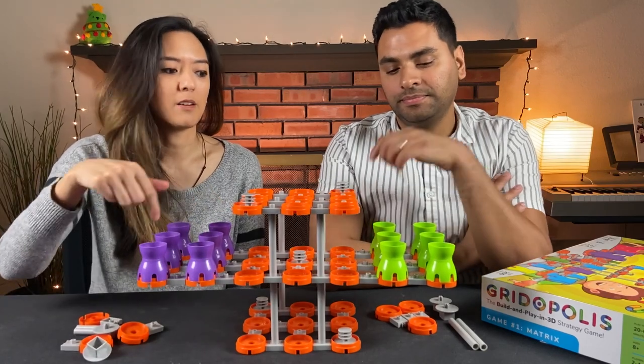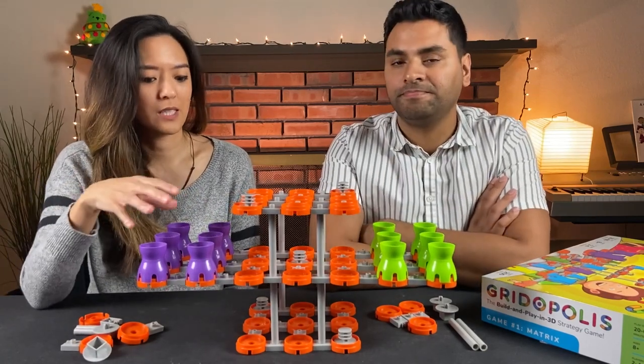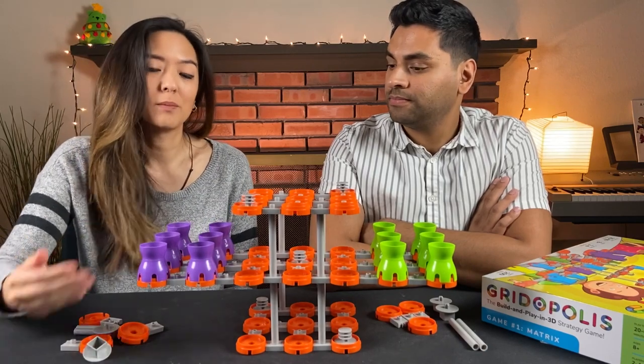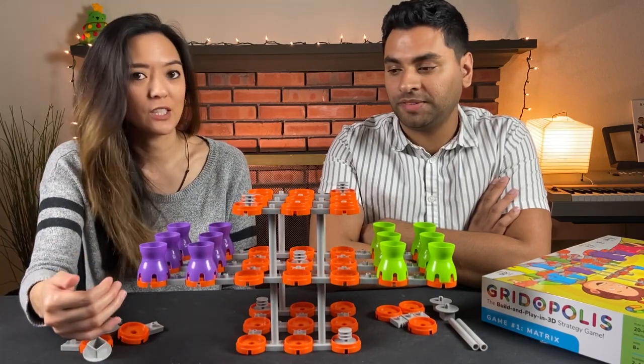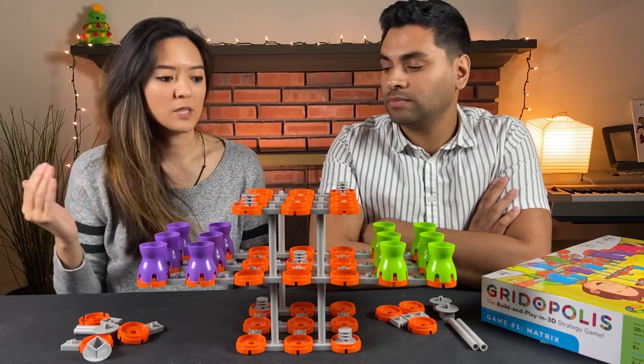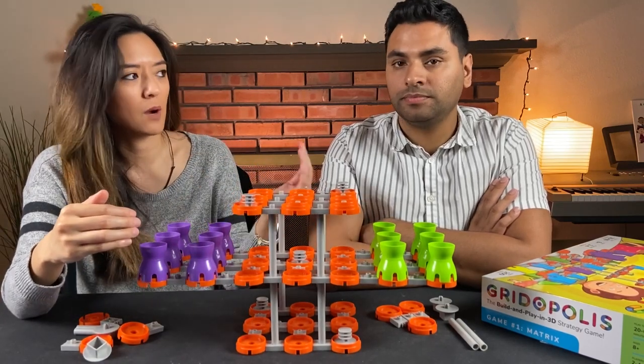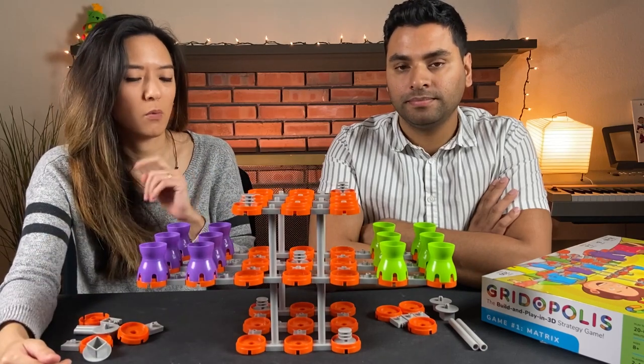Each player has their own set of pawns that are color-coded. So in this example, mine are all purple and Naveen's are the green ones. On your turn you're going to move your pawns, just like in Checkers. The way that movement works is your pawns always have to move forward. So this is the home row — you can never be moving backwards towards the row. And you're going to move one space.